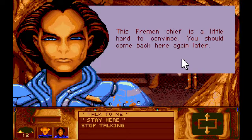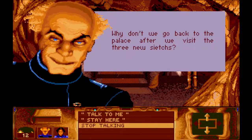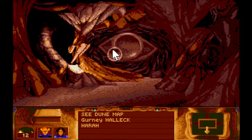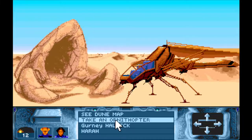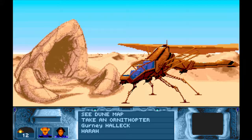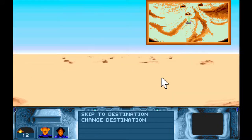"Would you like to work for me?" "Well, for you — I don't see the point." Okay, resistant — interesting. "This Fremen chief is a little hard to convince; you should come back here again later." Fair enough. Gurney's got the same advice. Can I go any further into this sietch? I can — interesting. We'll stop back at the other sietch in case there are any interactions we've missed, and while I'm enjoying this kind of gameplay I'm also interested in any other surprises this game wants to throw at me.